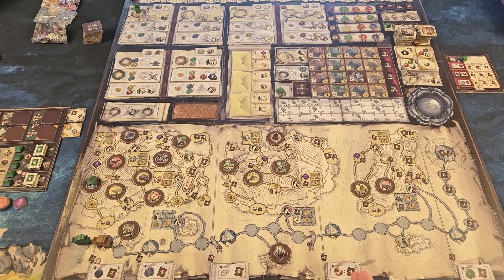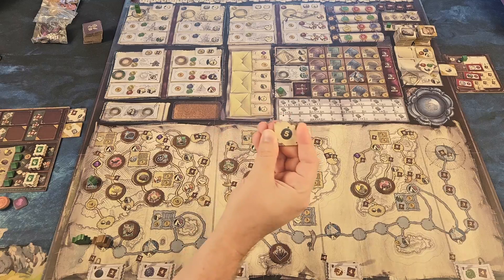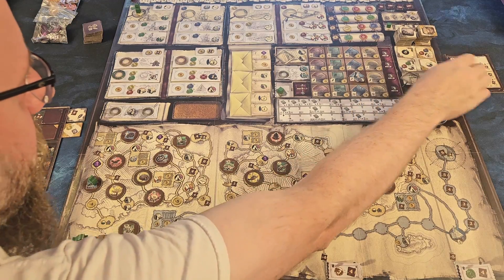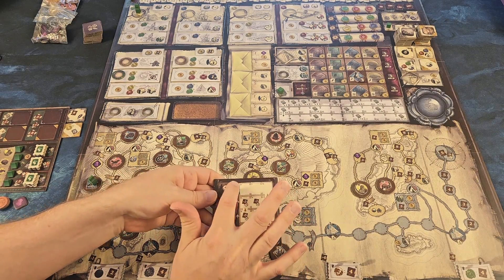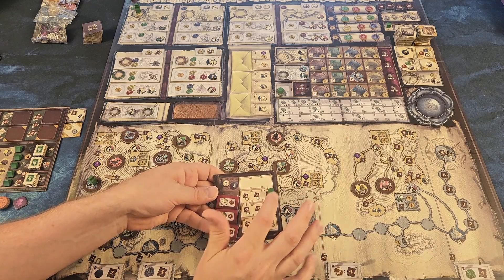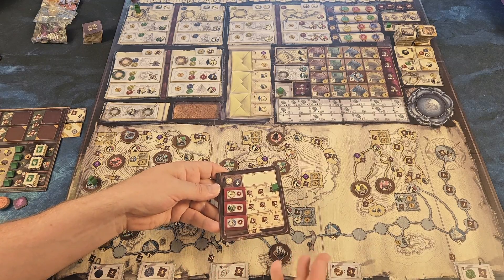Let's go over the Fireland expansion. You may have noticed a resource called time. There's an objective for having spent five time. Spending time has some positive effects, but mostly it's associated with negatives — there's this little time board here. If I start spending time, I go down in a snake-type path. If I spent three time, I'd land here and get a negative effect: I do one less stamp when taking the letter action. It gets progressively worse, losing power on actions the more time you spend.